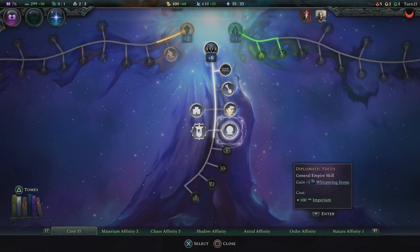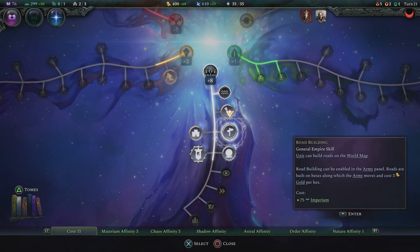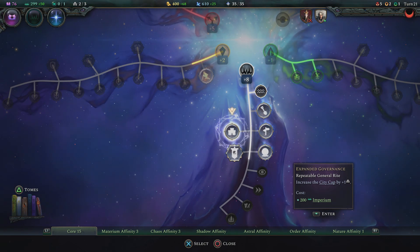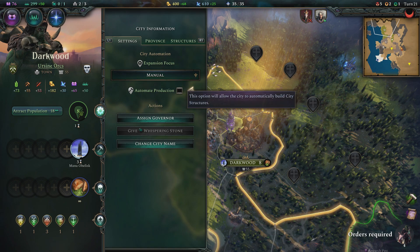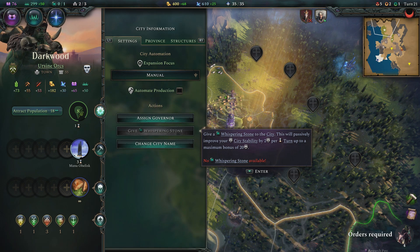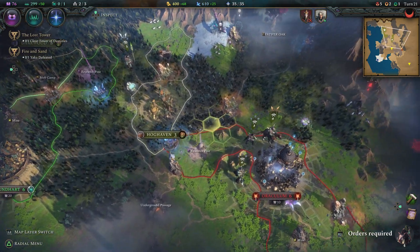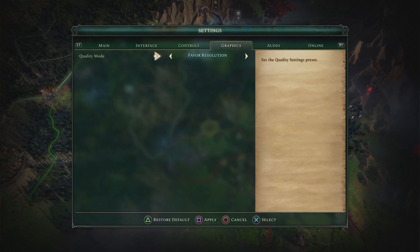Now these whispering stones are not just to grant to the free cities — you can also use these to improve the stability of your own cities. Having extras can be beneficial even if you don't have anybody to give them to. When you do that, go through your city view into the city information. If you have an available whispering stone, you can click on it and it'll be two per turn up to a maximum. It says 20, but on one of my playthroughs it said 30, so it might be based on your culture.